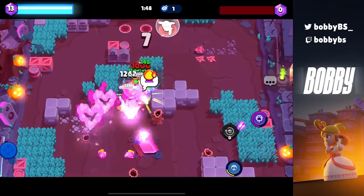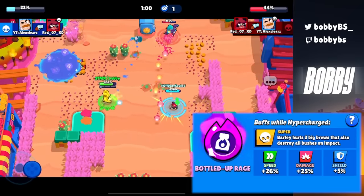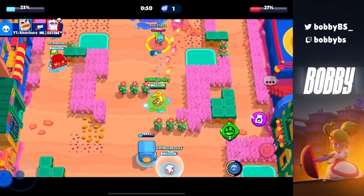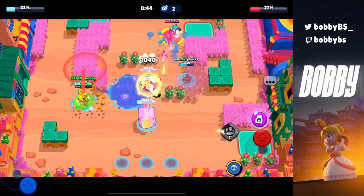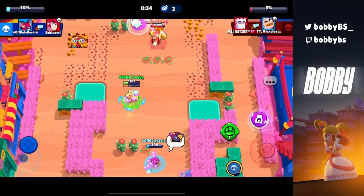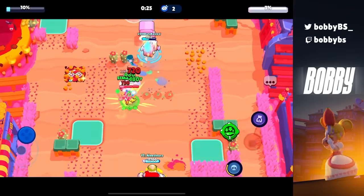Coming in at number 7 we have Barley's Bottled Up Rage. This is the ultimate control super — nothing can get in the path of it, there's no way you're juking it. It leaves three ginormous shots of Barley's super that do 2,000 damage and burn grass. This honestly could be the best or second best hypercharge in the game, but it takes a very long time to charge. If I wasn't factoring in charge time this could easily be top three — for control modes like hot zone or gem grab, Barley's hypercharge is the way to go.